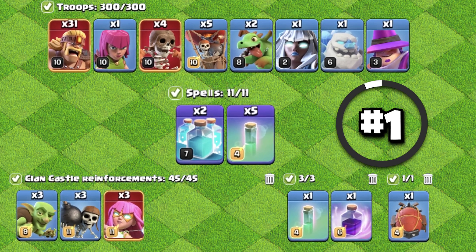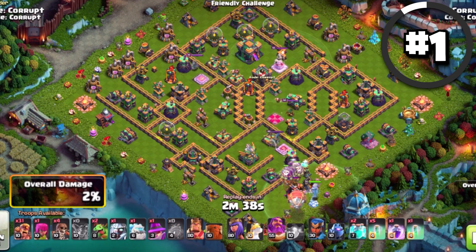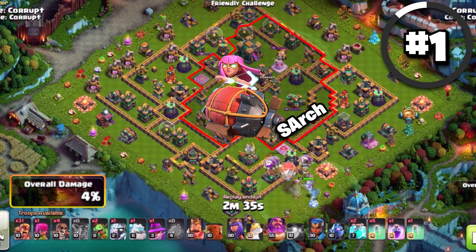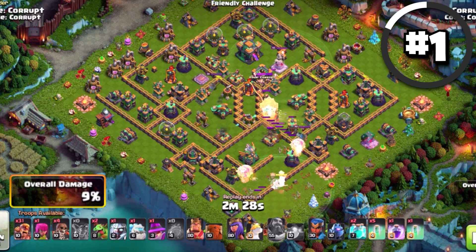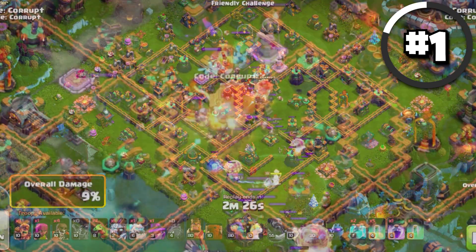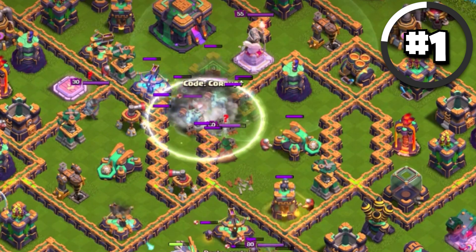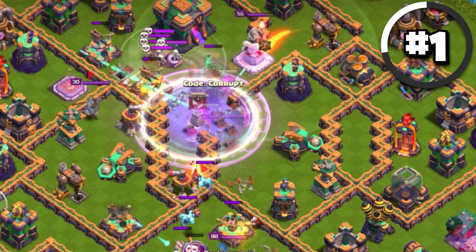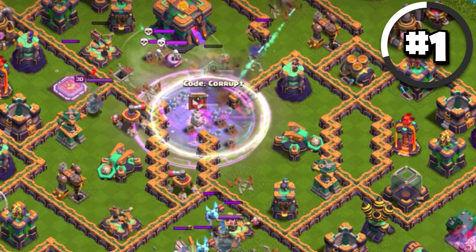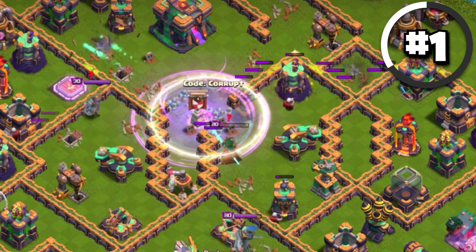It is really strong. I would recommend using this with the Grand Warden, around five to six Balloons, and using the Battle Blimp. Your goal is to get as many defenses as possible, so use that Grand Warden ability early to get the Blimp to go as deep into the base as possible, mainly trying to get the Town Hall and any other structures you can. Use Invisibility at the start, use another Invisibility after four seconds, drop your two Clones and a Rage spell once you see the Super Archers starting to fire, and then use your Invisibility spells every four seconds.